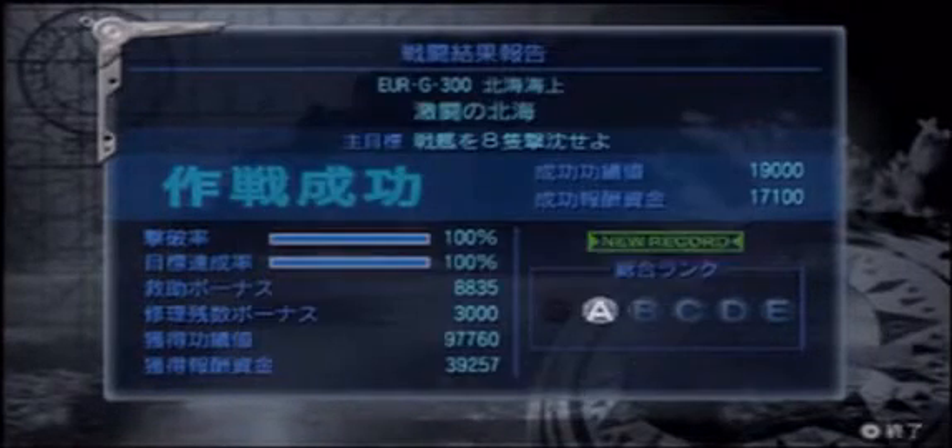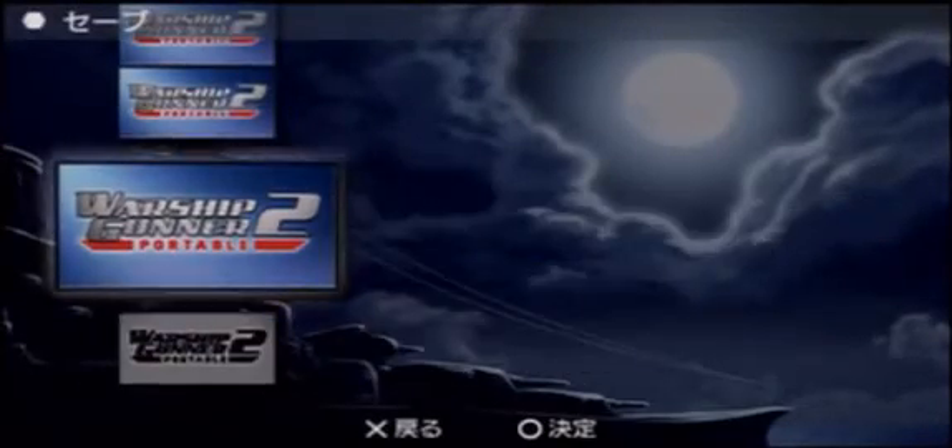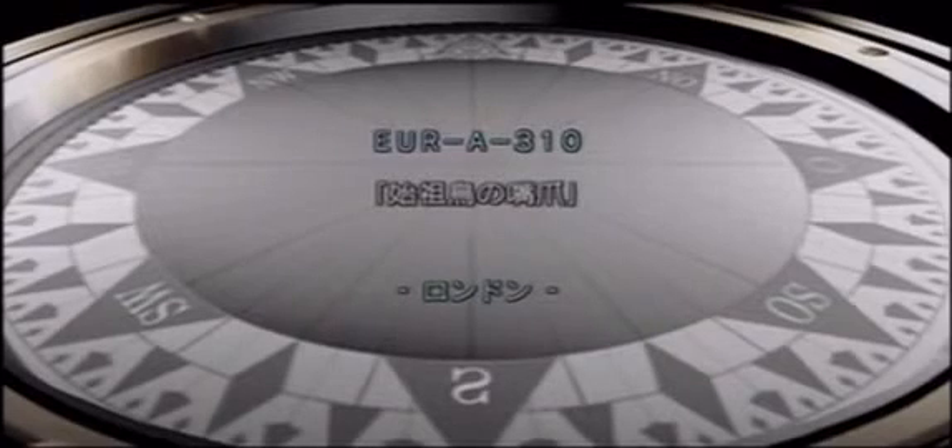That treasure is anti-sub missile one, which could be the big launcher version - that's my best guess. It doesn't say VLS, it doesn't say rocket, it doesn't say underwater or anything like that. So I'm guessing it's just the basic above-deck anti-sub missile launcher, exactly what you'd expect it to be.